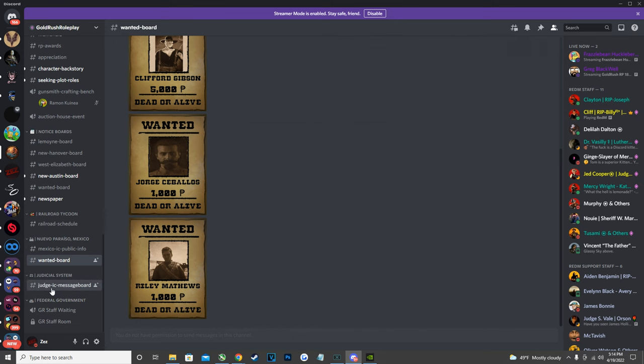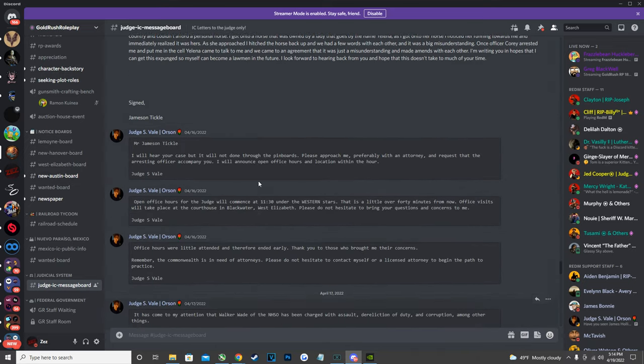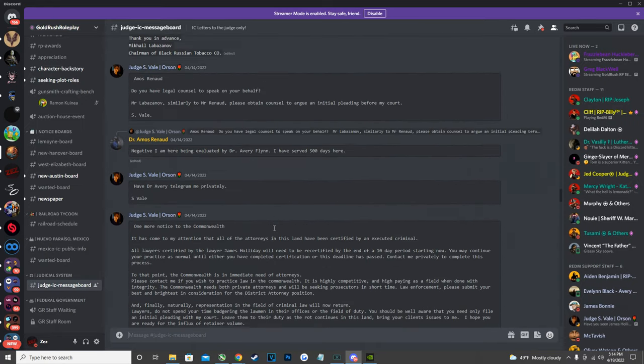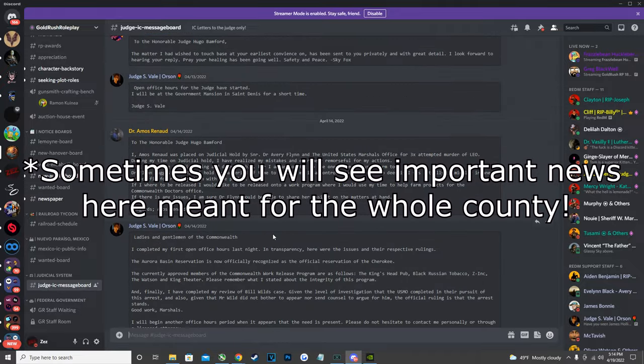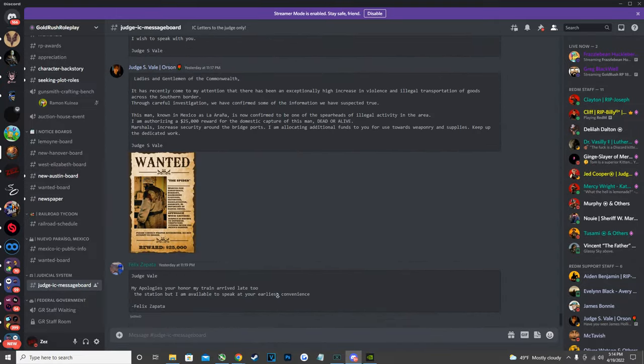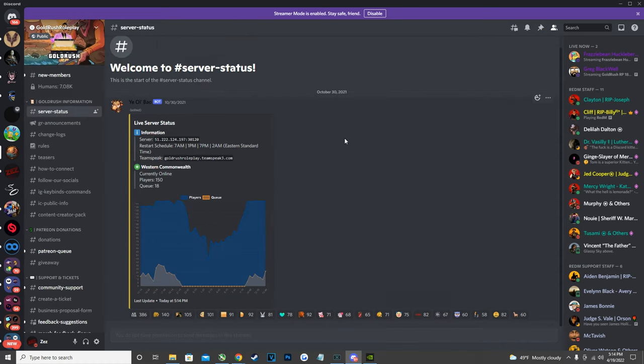At the bottom of the Discord is the Judge Message Board, where you can see various letters both to and from the judge about legal matters on the server. I definitely recommend checking this regularly whenever important info is posted. That covers the main Discord features you'll use as a player.